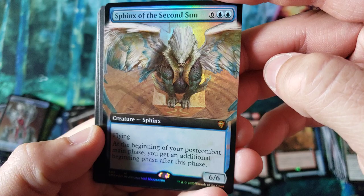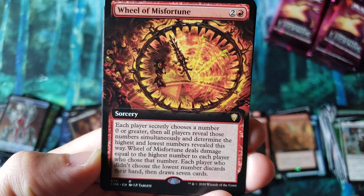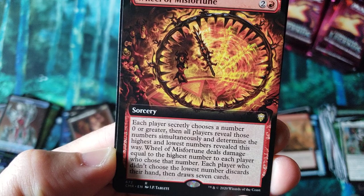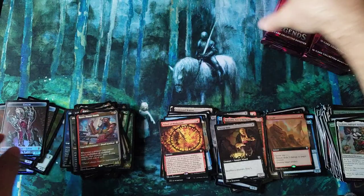Look at this — Sphinx of the Second Sun, gorgeous-looking foil mythic right there. And Viscera Seer. Everybody was saying, 'Rudy, read the Wheel of Misfortune — it's hilarious.' So I'm going to read it. Each player secretly chooses a number greater than zero, then all players reveal those numbers simultaneously and determine the highest and lowest numbers revealed. Wheel of Misfortune deals damage equal to the highest number to each player who chose that number; each player who didn't choose the lowest number discards their hand and draws seven cards. Well, that's definitely not what I expected. That Master Smith looks really nice. Seeker Adapt — that looks really nice in the etched — ending on a Spectral Sergeant.